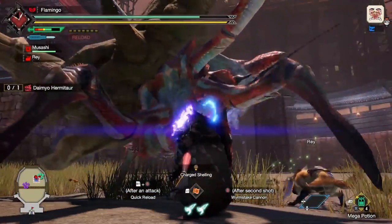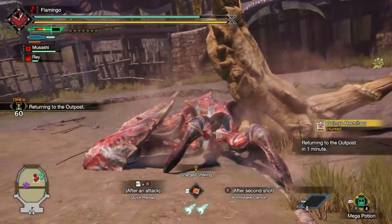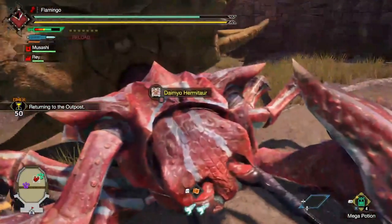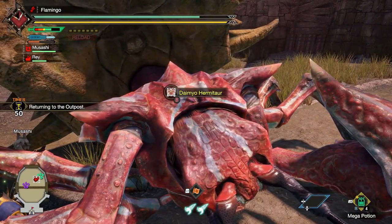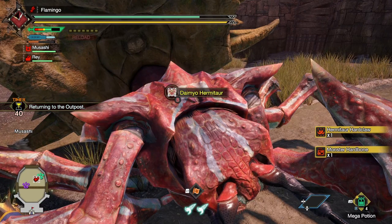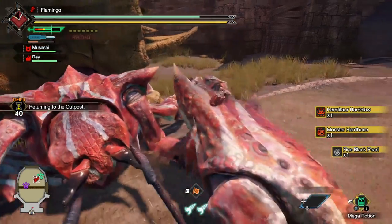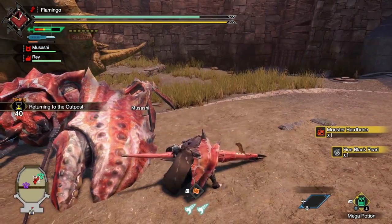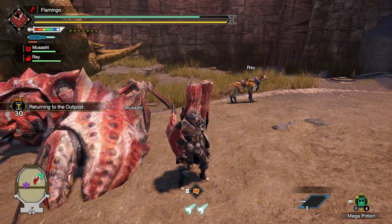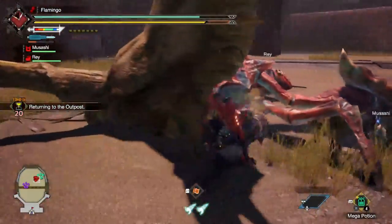Double charge shot - there we go. Crab down, crab down. Yeah, not the hardest fight but still a fun one - always love to see the crab. Fine Black Pearl - is that what it rewards you at the end? I can't remember. Such a cool monster.